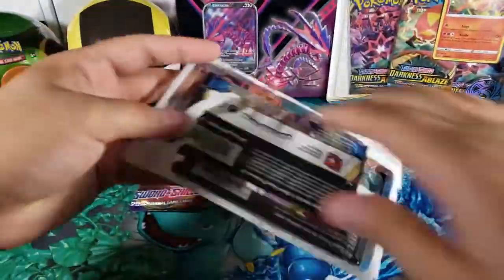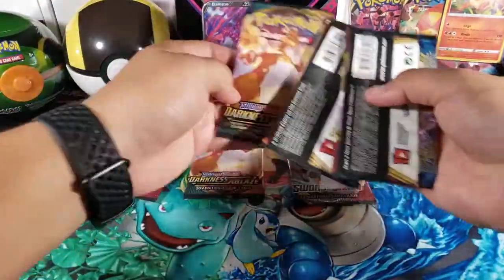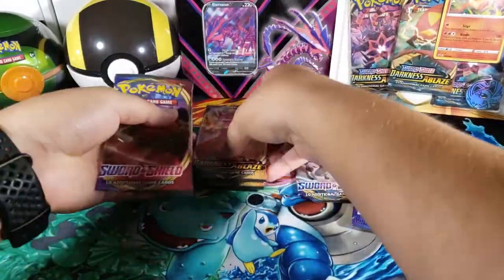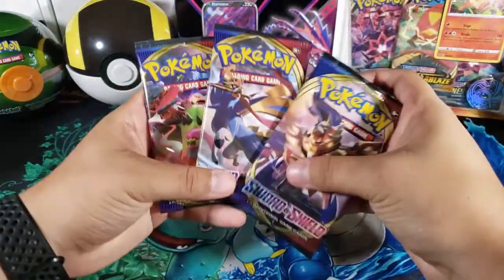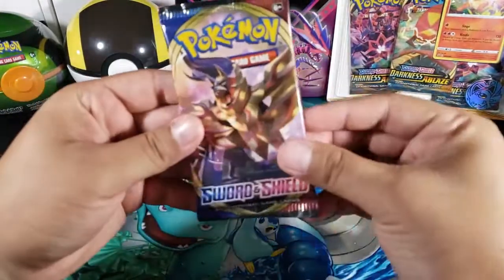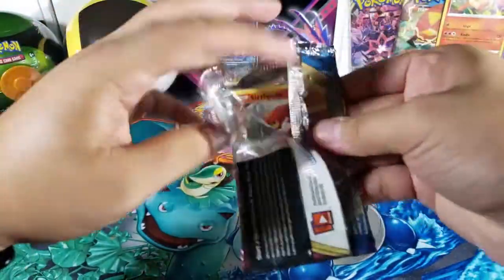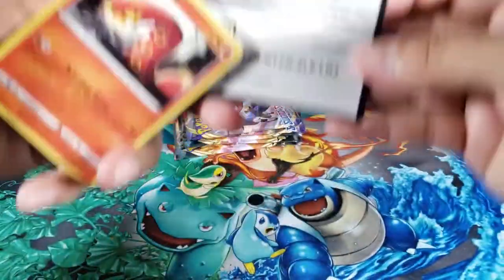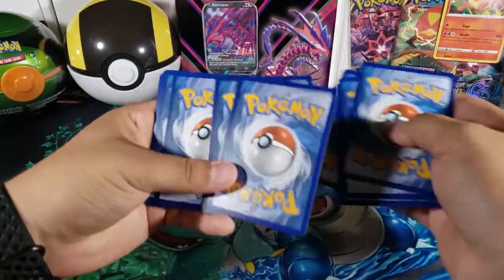Let's hope we get something good — maybe that Charizard V Max, we're all hoping for that, that's what everyone's looking for. We got the three Darkness Ablaze packs and then we got the Sword and Shield base set packs over here. So let's start off with Sword and Shield — let's see what we get out of this set. Here's the code for you guys: one two three four one two.